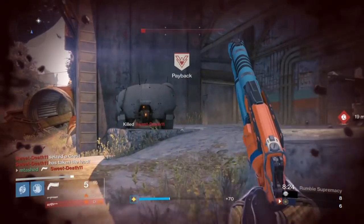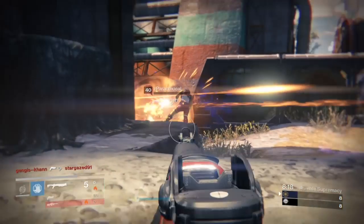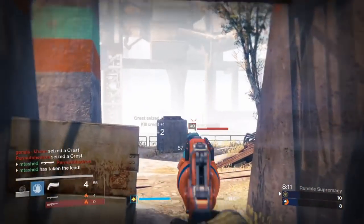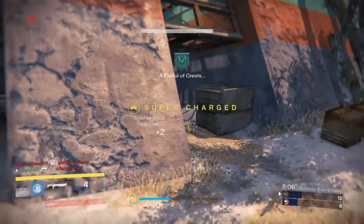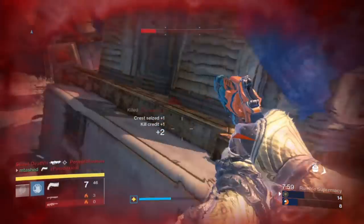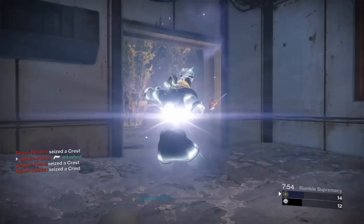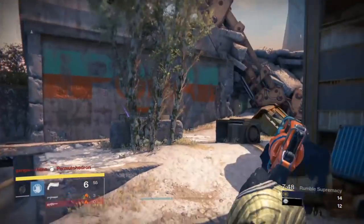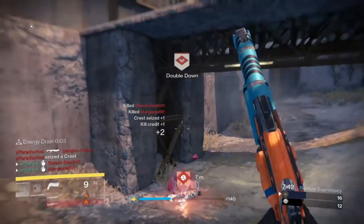Strength number one: any time you can reload a weapon for free without actually having to do it, that's a pretty cool perk to have. So if you've got something like a heavy machine gun or a shotgun that takes quite a long time to reload, and you run over a special or heavy brick, get that ammo, and now that weapon is reloaded — sweet! Your DPS going into a boss phase might be better, and if you're doing a strike and get a free reload out of it, that's fantastic. Strength number two: you can carry things faster. If you're doing the raid and carrying relics, or doing Echo Chamber carrying the spark, you can move faster — that's always a nice thing. But don't get separated from your team and get picked off because of it.